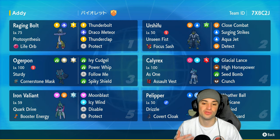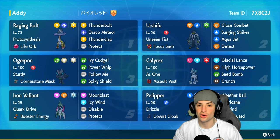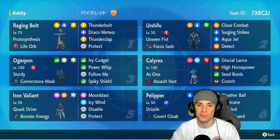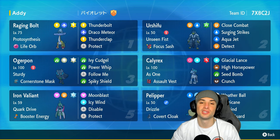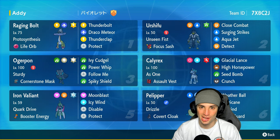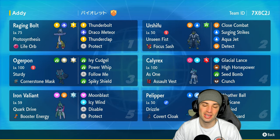The rest of the team consists of Raging Bolt, Urshifu, Ogerpon, and Pelipper. Pelipper is there for weather and speed control, Urshifu for big-time physical attacking, same thing with Ogerpon, and Raging Bolt is a nice special attacker with a Life Orb. If you want to run the team yourself, the rental code is in the top right corner. Don't forget to like and subscribe — let's hop into match one!